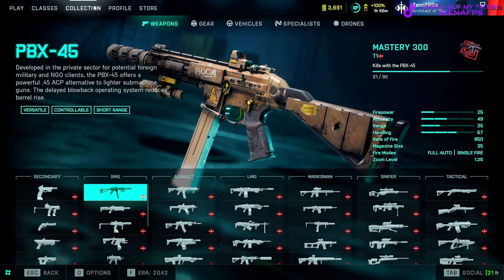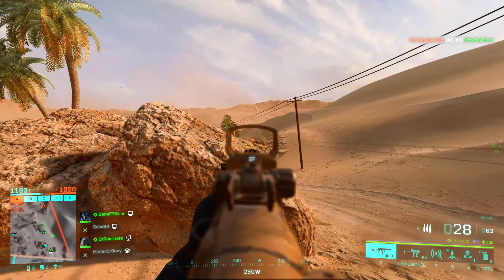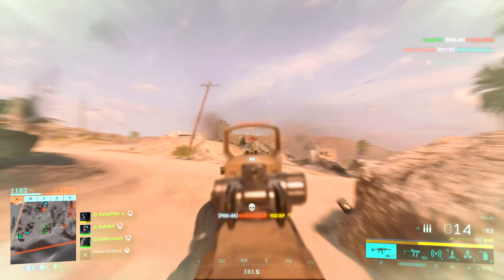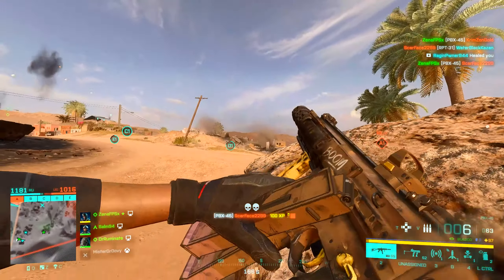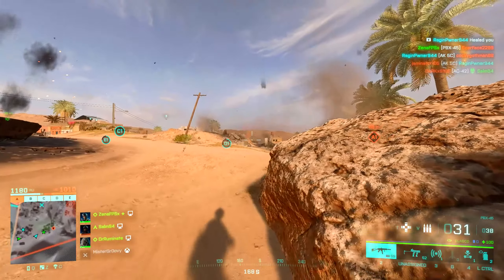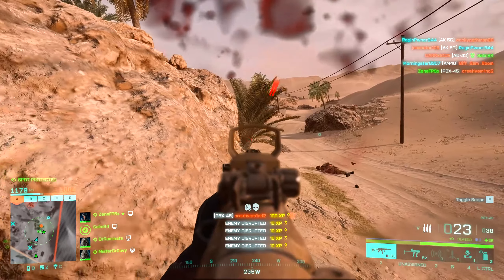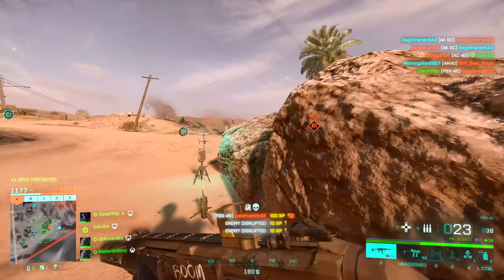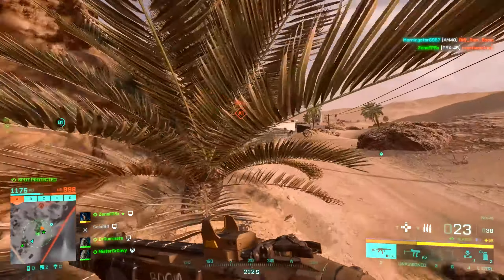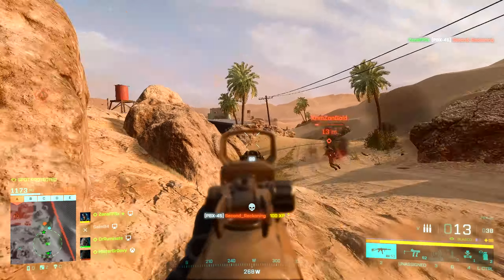Starting off with the SMG category and more specifically the PBX 45. The PBX 45 is unlocked right away at level one — everyone has access to this weapon. It's got a great rate of fire at 850 rounds a minute, good magazine options, it's very versatile, and very controllable. It obviously shines in close range; however, if you equip the standard or subsonic rounds, it has the ability to damage targets at medium to longer ranges and even get those kills. For an SMG, this weapon is extremely impressive — it checks all the right boxes.